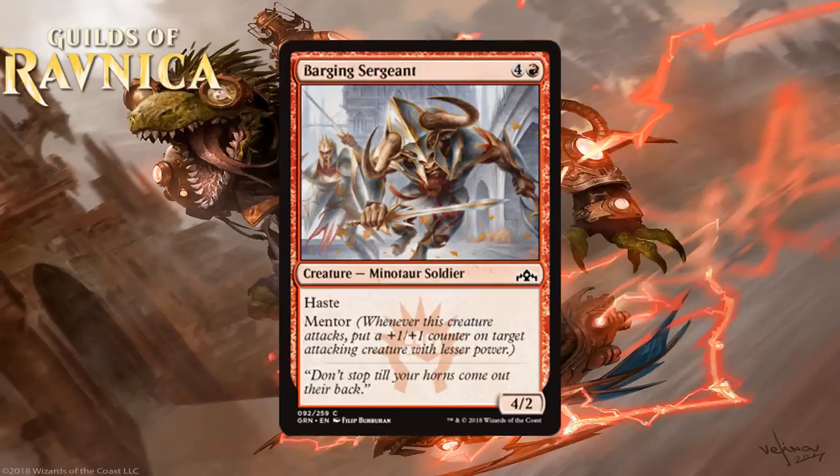Next we have Barging Sergeant, which for 4 generic and a red is a 4-2 Minotaur Soldier at common. It has Haste and Mentor — whenever this creature attacks, put a +1/+1 counter on target attacking creature with lesser power. A 5-mana 4-2 with Haste is not very good, but coming with the Mentor mechanic is nice. It immediately comes into play and represents not just 4 damage but potentially 5 because of the +1/+1 counter it'll put on the creature it Mentors. The fact that it can come into play and Mentor right away is not something other cards with Mentor can do, at least at common and uncommon.